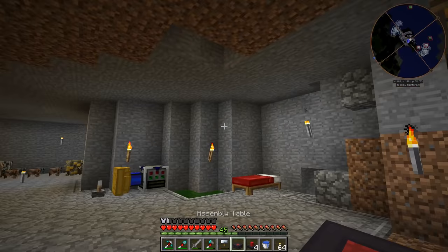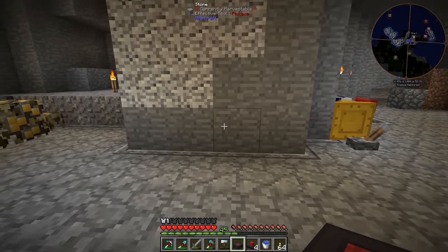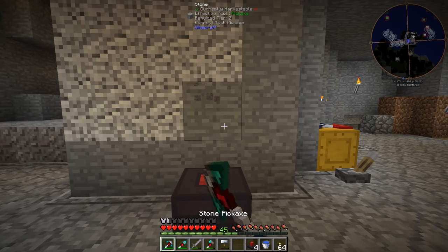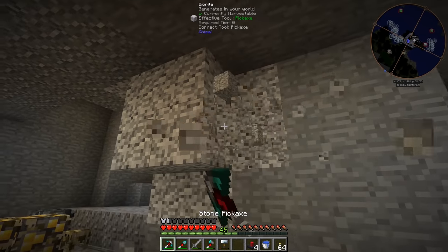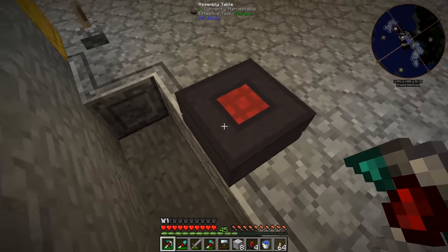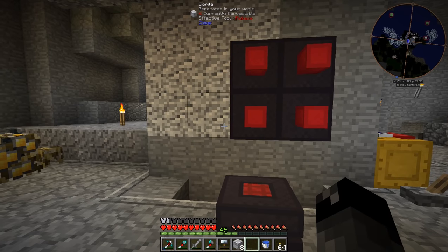We have the assembly table and some lasers. Let's place this down right now and move this wall back a little bit. The lasers might have to be spaced one block away - if I remember correctly. There's a new mod in this modpack called Immersive Engineering and I've looked into it a little bit. Basically you need these treated sticks and some copper. We get LV wire coils from placing copper in that pattern.